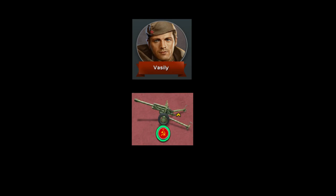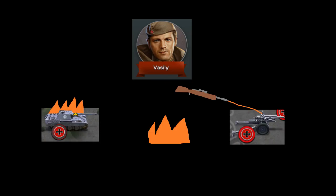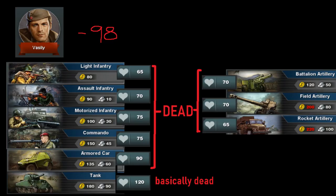In conclusion, Vasily is extremely worth buying because the infantry unit he commands basically becomes an artillery unit. It basically counters most tanks, other infantry units, and battalion artillery. Additionally, a plus 98 damage is a literal nuke to enemy units and can annihilate about everything.